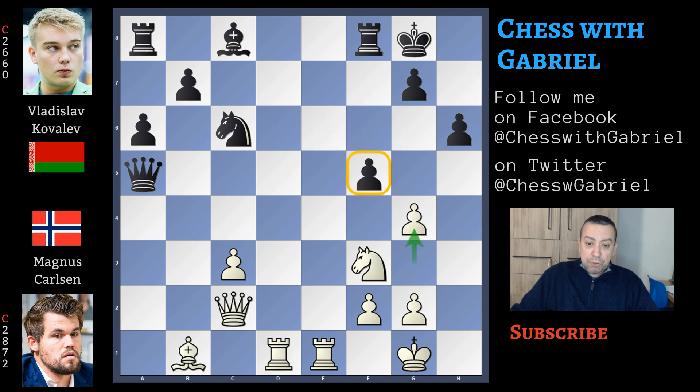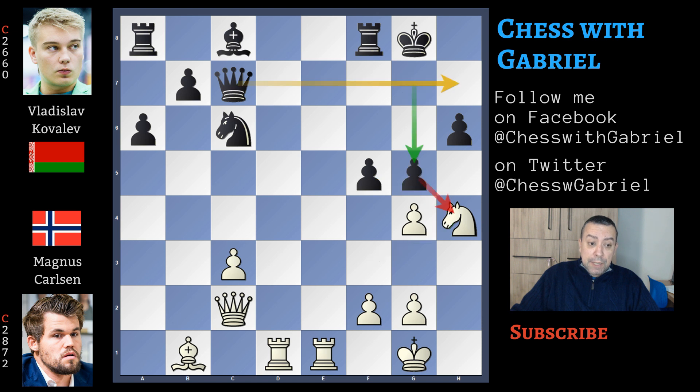So here comes queen to c7. Knight to h4 again against this weak diagonal. And here comes g5, which is the best defense — at least now the queen is controlling h7. Now in this position Carlsen continues with knight capture on f5, that is the best move. But the position is so strong that even gxf5, losing the knight, is still winning the game.